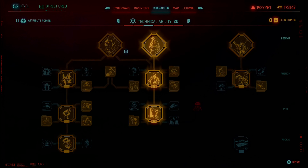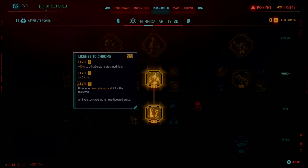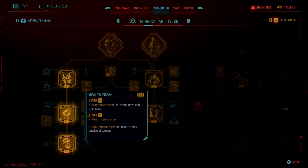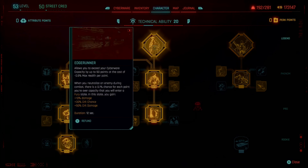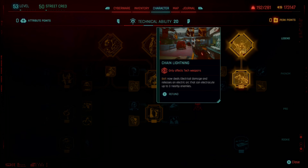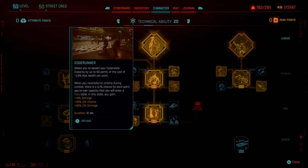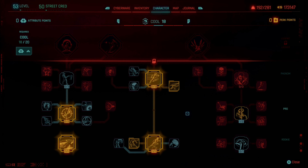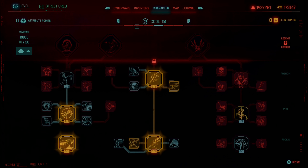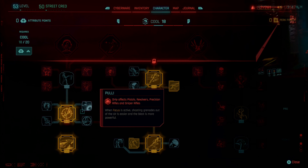This character is pretty much maxed out in terms of the technical abilities — I've got the three capstones. Similar to my other character, we have some of the same perk points but a little bit more involved this time. We've got the bolt going with our tech weapon. Right now I'm using a tech shotgun, but I'm also using a smart weapon too. A little bit more cool this time, and we're using movement speed.